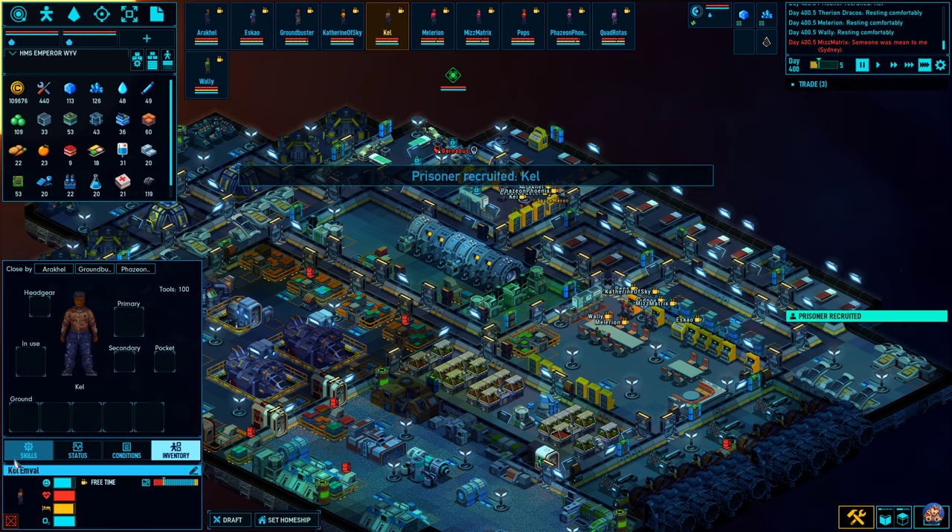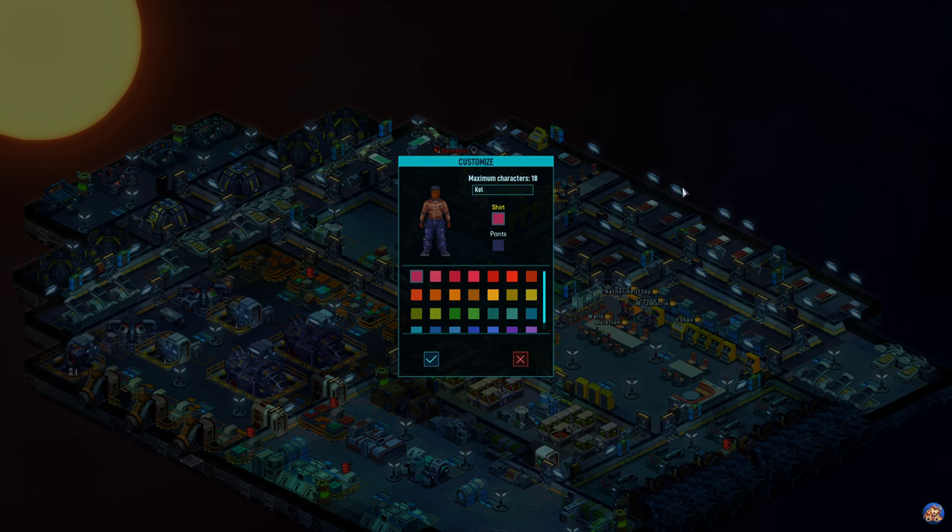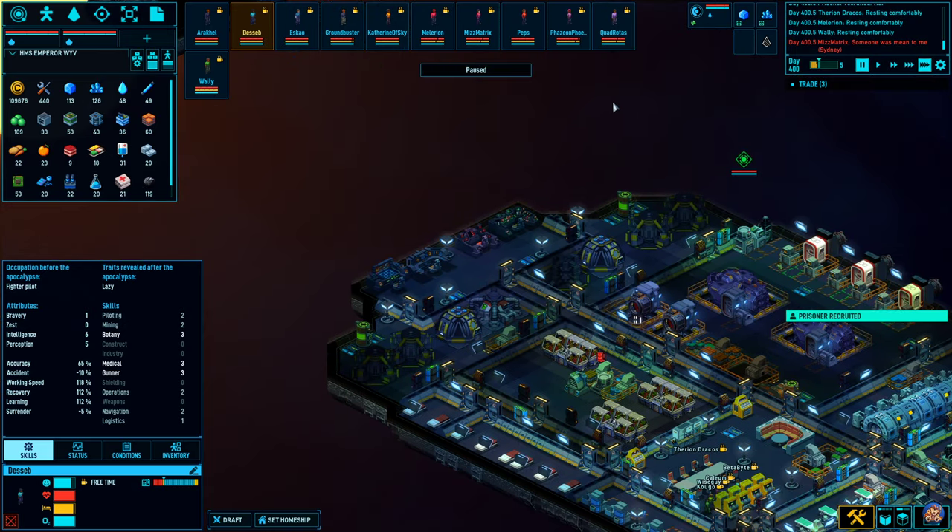Kell has been recruited. You're good on gunnery and medical, but you're lazy - not sure what I'm going to call you though. I guess you can be Deceb - that looks sufficiently medical. And Deceb wants to live on the Bliv.